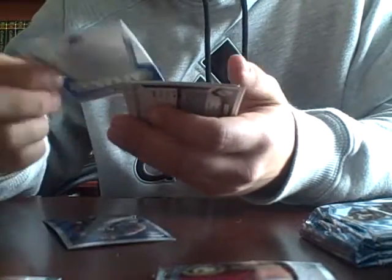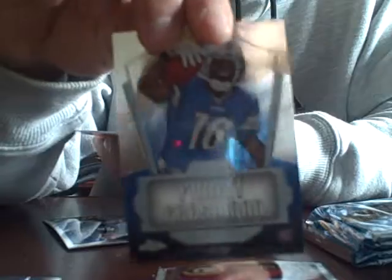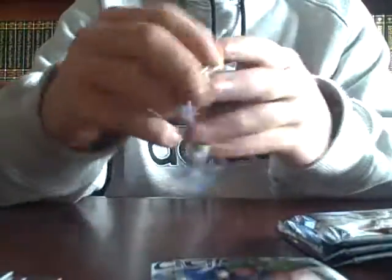So we got five packs. Okay, Muhammad Wilkerson, Finest Freshman Tyus Young. Then Jamal Charles - All-Pro, right? Jamal Charles All-Pro - and Jerry Macklin.